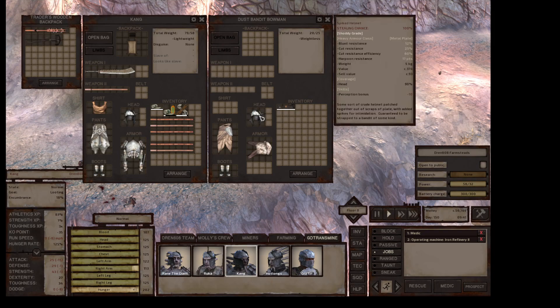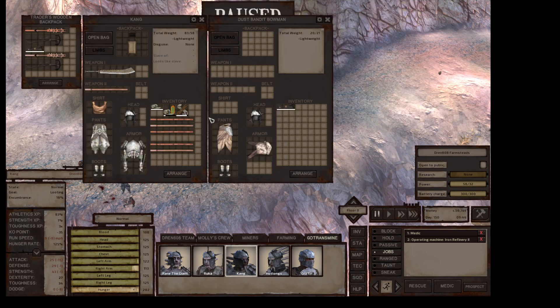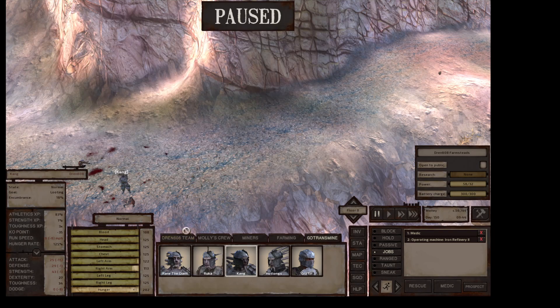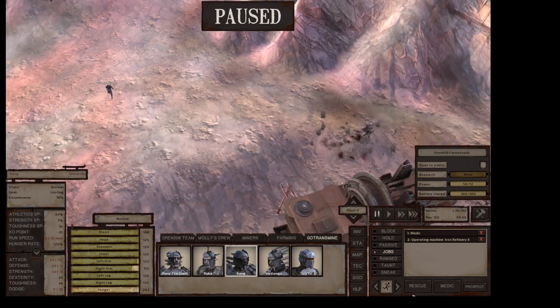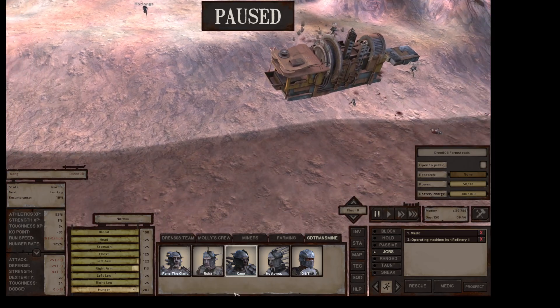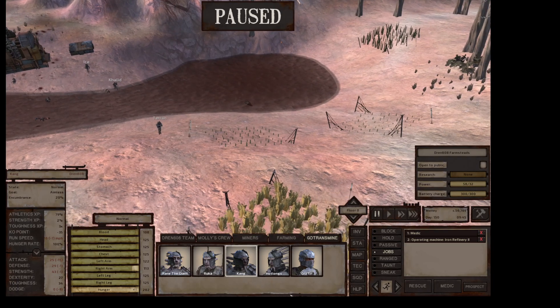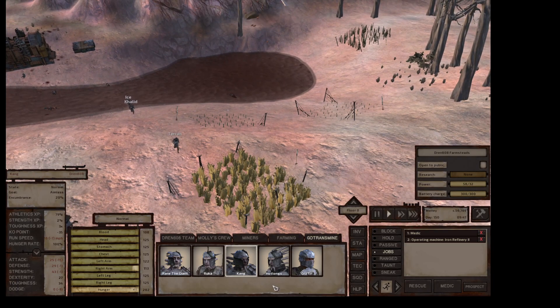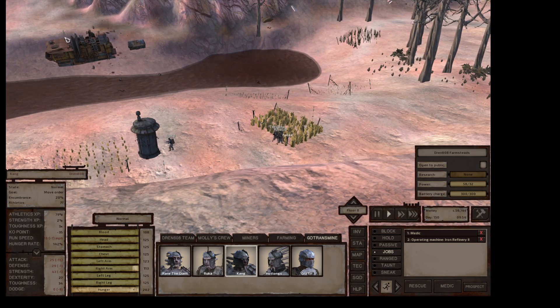Let's get rid of his weapons and give those to my crossbowmen. All right, so they don't have weapons. Don't know where Griffin — I think Griffin and Hot Lungs might be going to sleep. Kang, that means you're on machine duty. So these guys should be doing their thing — I'll check on them in a few minutes.